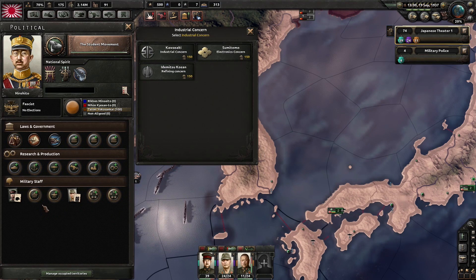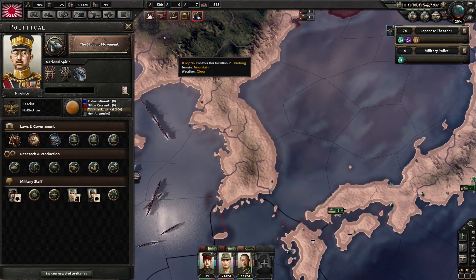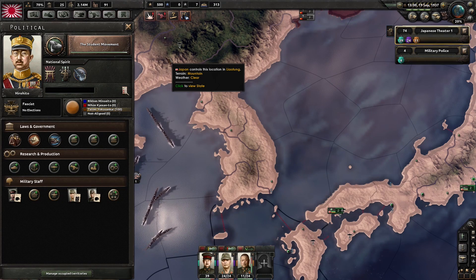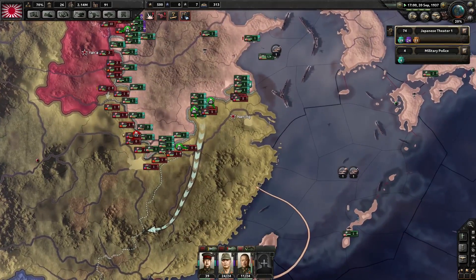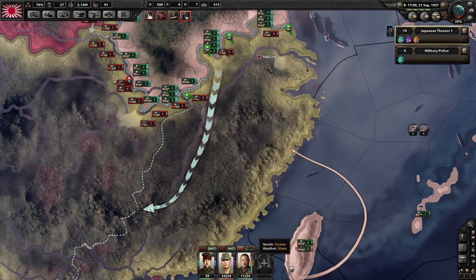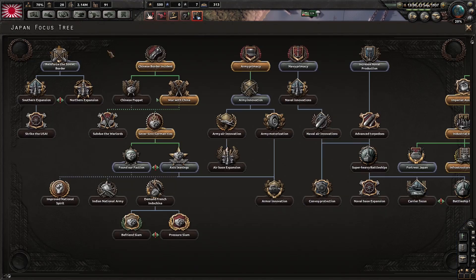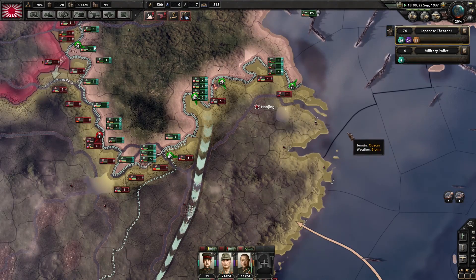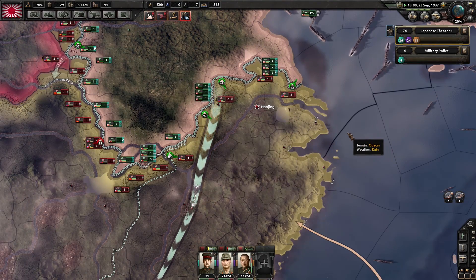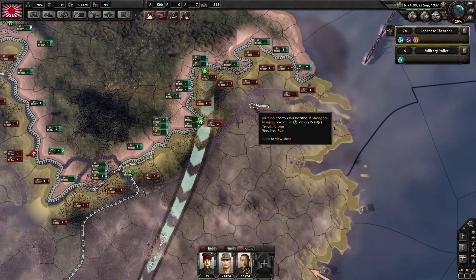What did we have down here in research? Ah yes, division attack and defence — that will do nicely. We can do the next national focus which was a research slot — good. We're heading for Nanjing, which I believe is their capital.